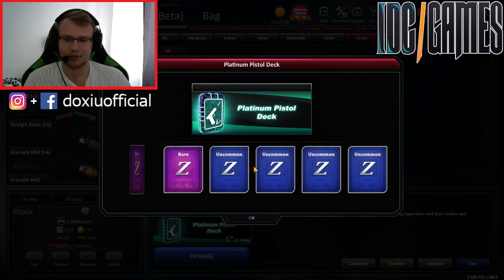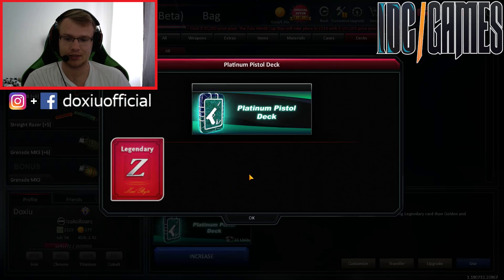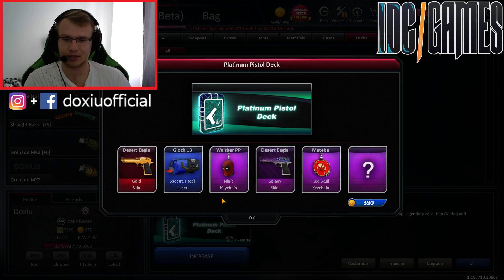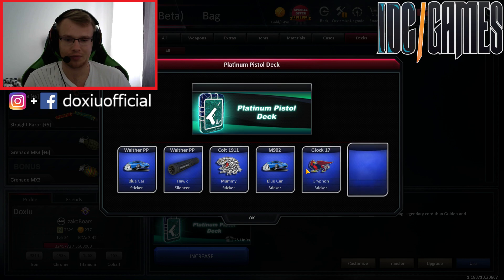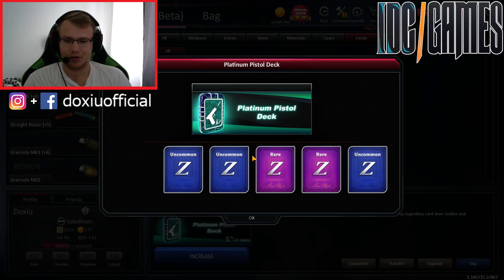I would like to get something nice. Maybe Vendetta Silencer for Glock 18. First Legendary — Desert Eagle Gold skin. And Galaxy skin. This is a very good skin. I like these skins for Desert Eagles. Oh my god — 5 uncommons, and 3 rares now.